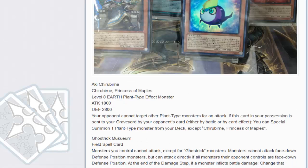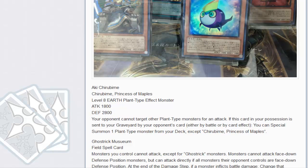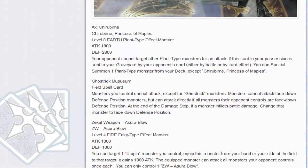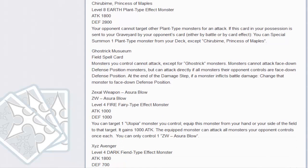The first new card that I want to talk about is the Princess here. She's a level 8. Your opponent cannot target other plant monsters for an attack, so she gives you that built-in protection. When this card in your possession is sent to your graveyard by your opponent's card effect or by battle, you can special summon one plant monster from your deck except for her. She's easy to bring out off of Lonefire or Blossom. I kind of wish Lonefire would come back to two for this particular format, but nonetheless it's still a very interesting card for the plant archetype.